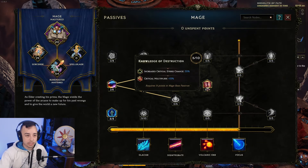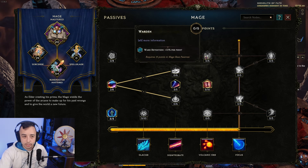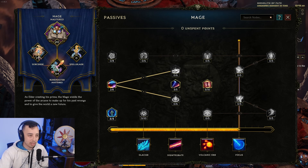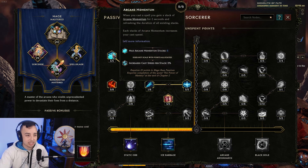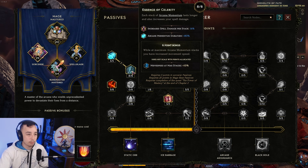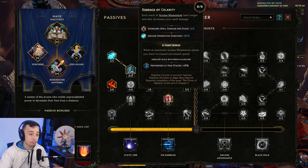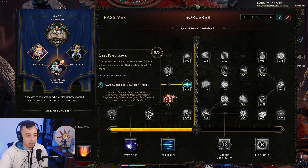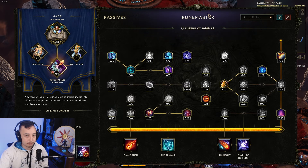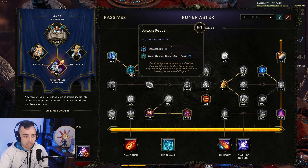We take critical strike multiplier and critical strike chance nodes, though you could opt for ward retention instead if you need more tankiness — I had no problems. In the Sorcerer tree, Calculated Destruction again for spell critical strike chance per INT, cast speed per arcane momentum stack with 5 maximum stacks, and movement speed at maximum arcane stacks. This gives spell damage and movement speed. Cold penetration is also taken here, and then Lost Knowledge — the bread and butter of the build.